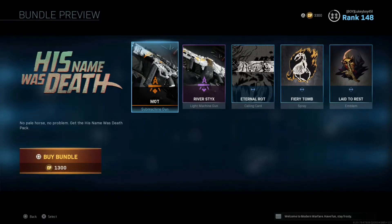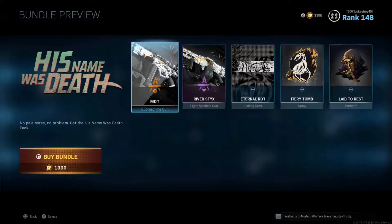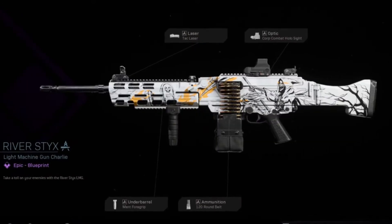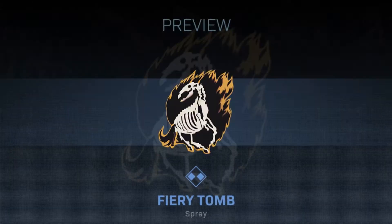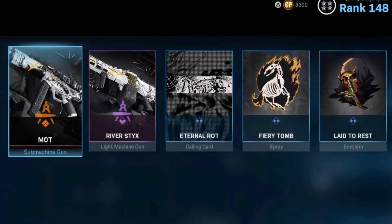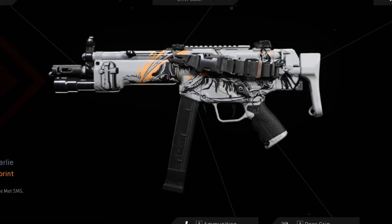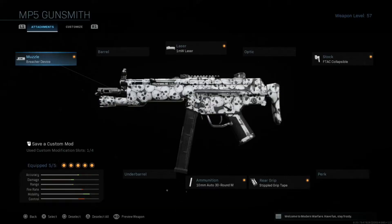You can get this gun within the His Name Was Death bundle for 1,300 COD points. Within the bundle, alongside the Mott MP5, we have the River Sticks M91 variant, the Eternal Rot calling card, Fiery Tube spray, and Late to Rest emblem. All the stuff in this bundle looks cool, but in today's video we're focusing on the Mott MP5. Since I'm too poor for the actual bundle, I replicated the Mott MP5 onto my MP5.